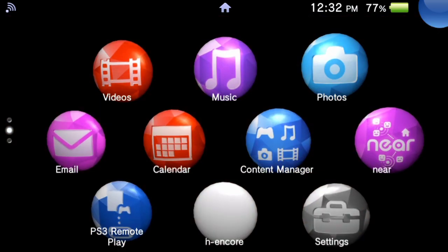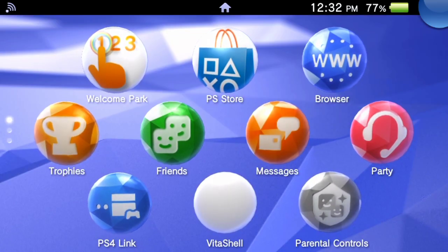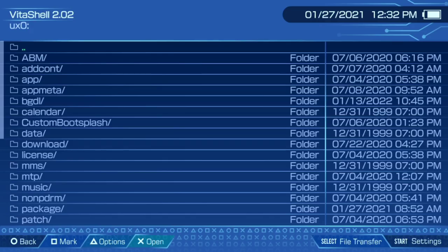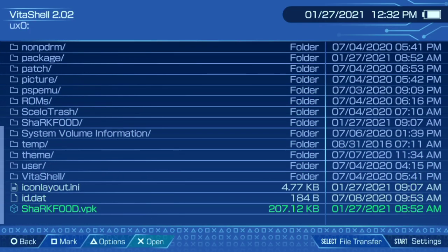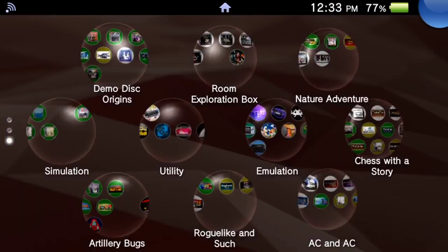If you didn't know how to install stuff on your Vita — presumably you've at least modded it before — you just go to your VitaShell, get your VPK files, push on the VPK files, and they install. They're always blue, at least in my case. You install it and you're good.